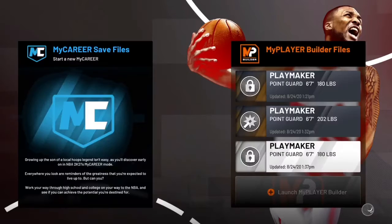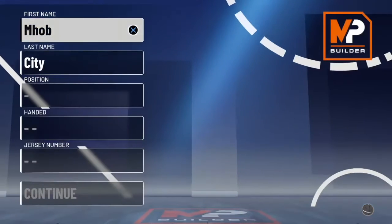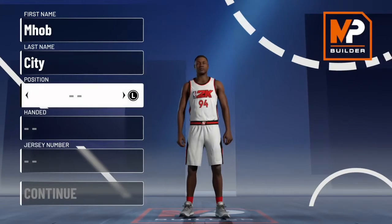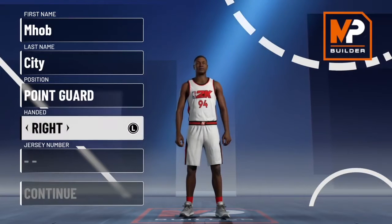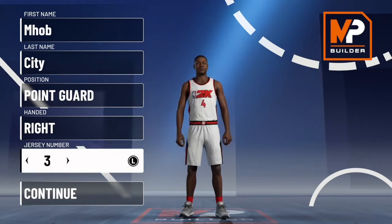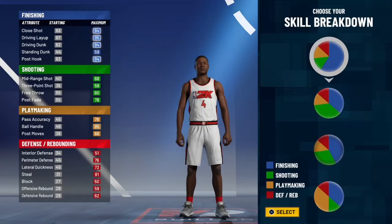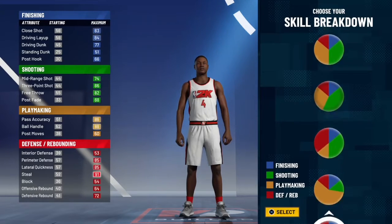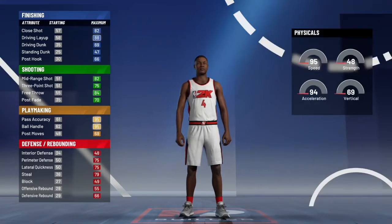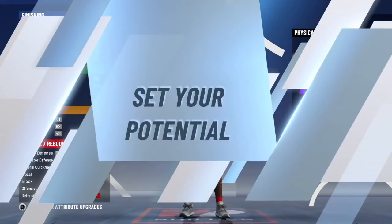These are a couple other versions of the same build — I was really tweaking with it just to see what's the best version and I think I came up with it. You're going to choose guard, right-handed, and I chose number four for the amount of subs I got — I love all four of y'all, y'all are amazing. For the pie chart I chose pure yellow, which is honestly one of my favorites. If they had something like a green and yellow mix with mostly yellow that would have been even better, but it is what it is.